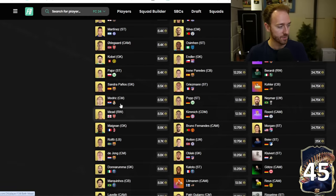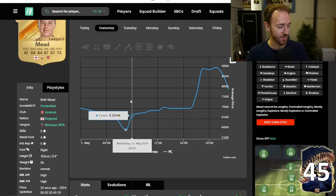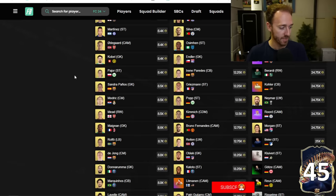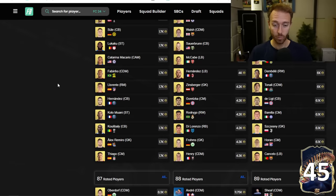89s were all 9,000 coins — they went up a ton. 88s were 7 to 8,000 coins and 87s were 9k yesterday. Now fodder, I do believe is going to dip down today with division rivals rewards. So if you still have some laying around, probably would be a decent time to sell. Wednesdays after content might be the good time to sell fodder with the guaranteed TOTS packs coming out each and every week of team of the season.